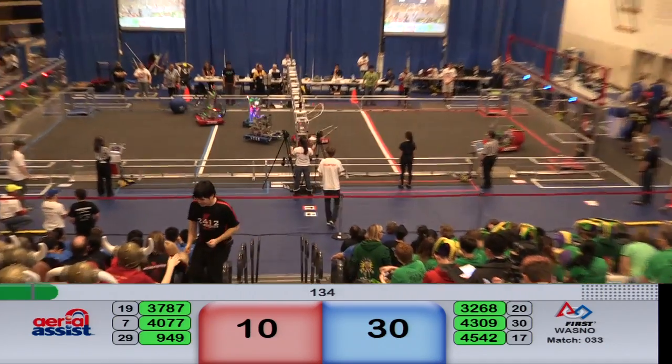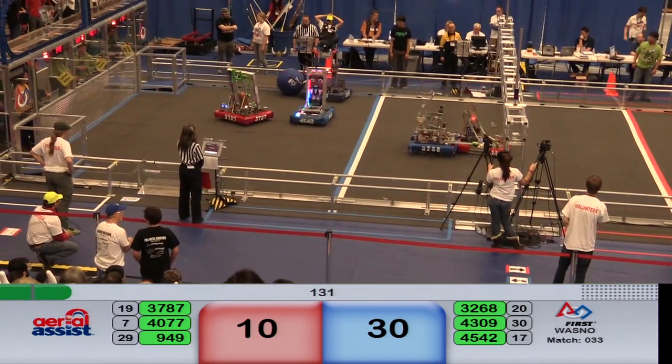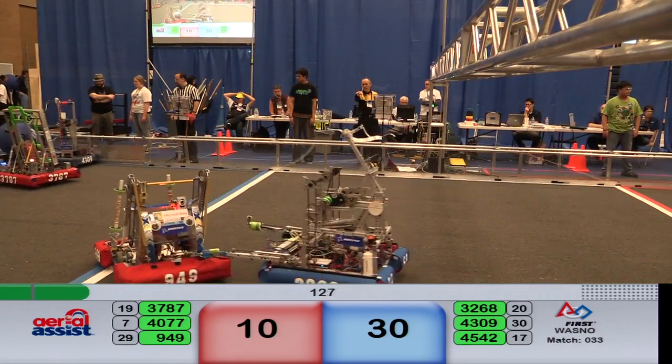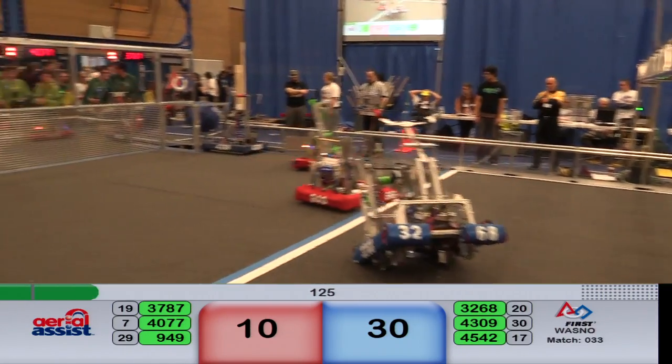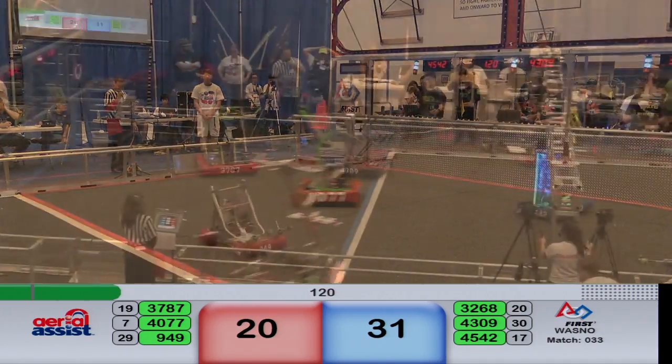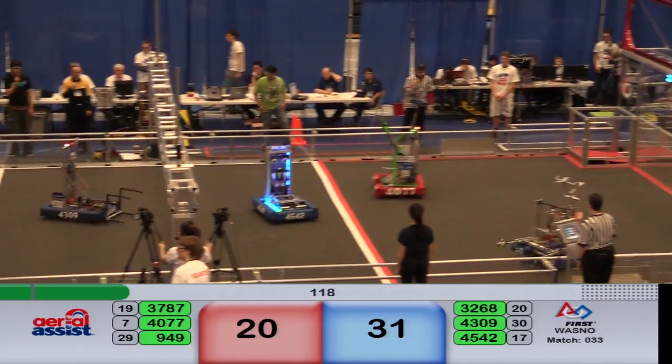Each team has got — each alliance has got a ball to get rid of now. No assist points are available. Looks like the blue alliance has gotten rid of theirs for one point. And the red alliance has gotten rid of theirs.